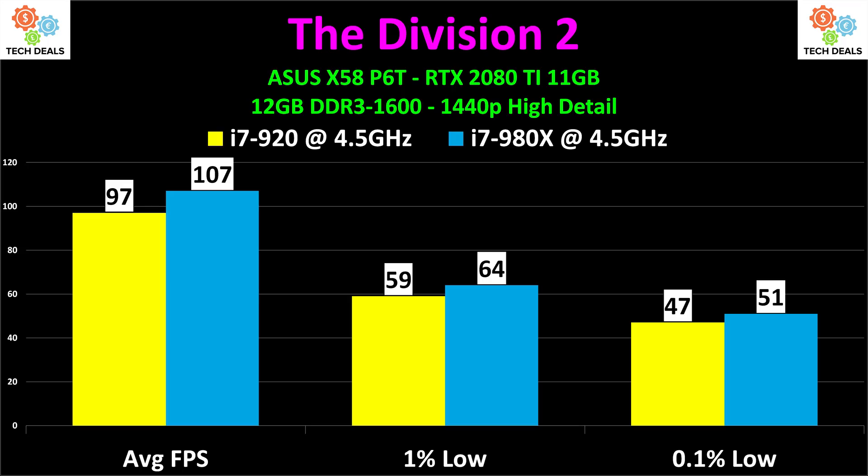This is also worth noting: the 920 is nearly two GHz overclocked. At stock 2.66 GHz, the performance is terrible. A 2.66 GHz i7 920 in 2020 is pretty bad — it functions and displays frames, but it's awful. Either overclock the heck out of it or upgrade. Frankly, you should just upgrade to something new if you have any means to do so.